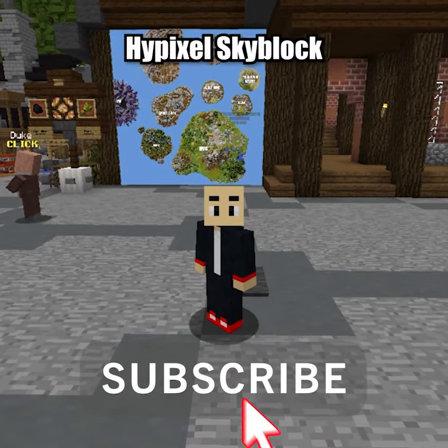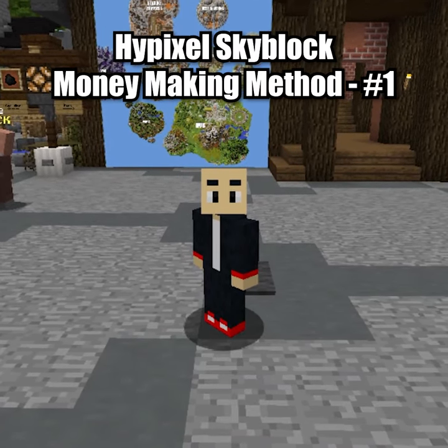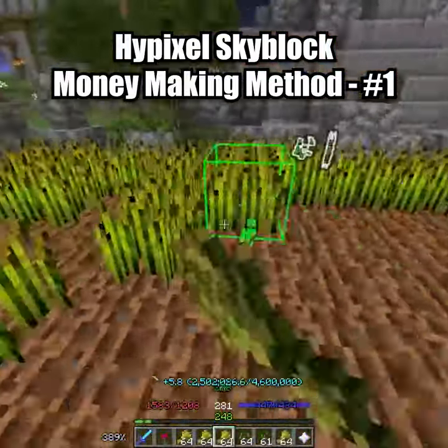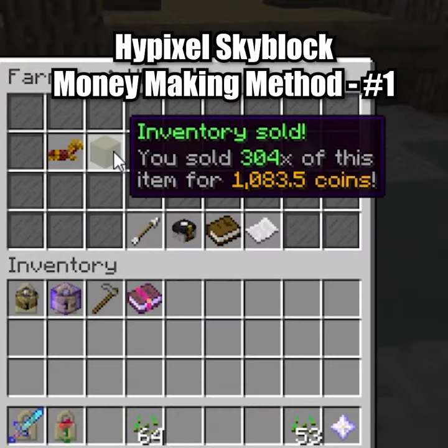Hey, what's up, everybody? It's Bald Guy Ace, and this is Hypixel Skyblock money-making tip number one. If you're a new player or if you happen to run out of coins, you can farm wheat in the hub and sell it to any NPC or the bazaar if you have access.